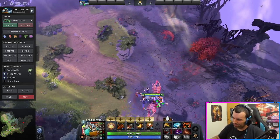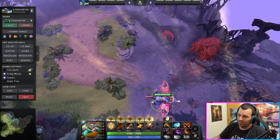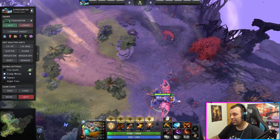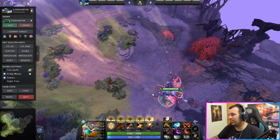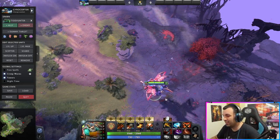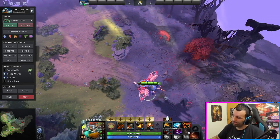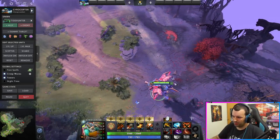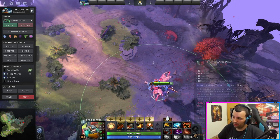So let's start with the build. I'm going to do the carry Gyro. You can also play support Gyro - both are really fun - but I think he becomes especially good with the carry version, much, much better than the support version. You'll be getting Power Threads. You want the attack speed and stats. It's pretty much self-explanatory for many of the carries, including this guy.